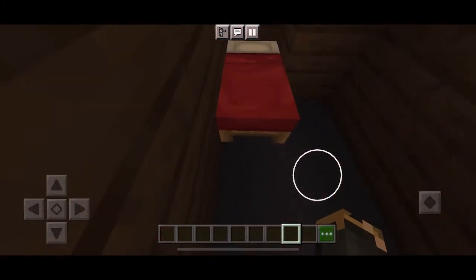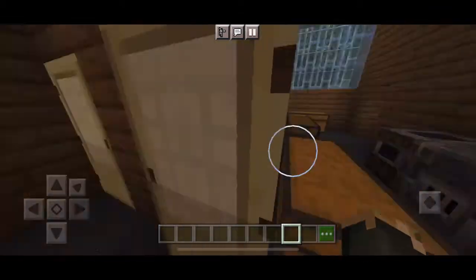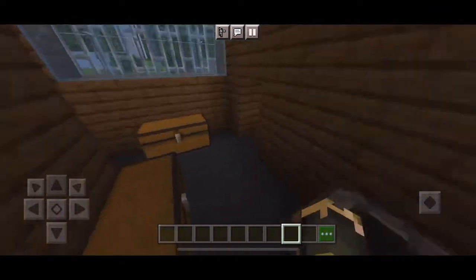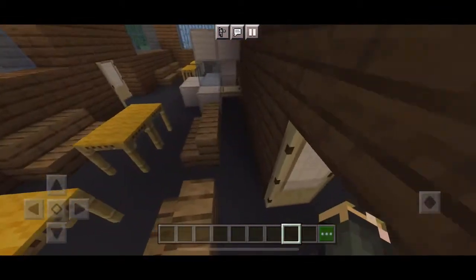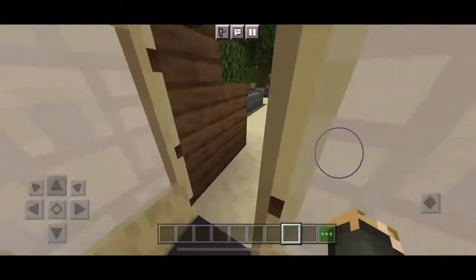Right here is just Mr. Krabs' room, because why not? I didn't end up building a house for him, so I just let him live inside the Krusty Krab.